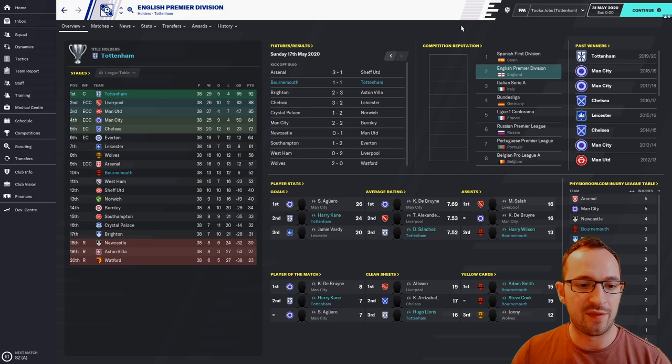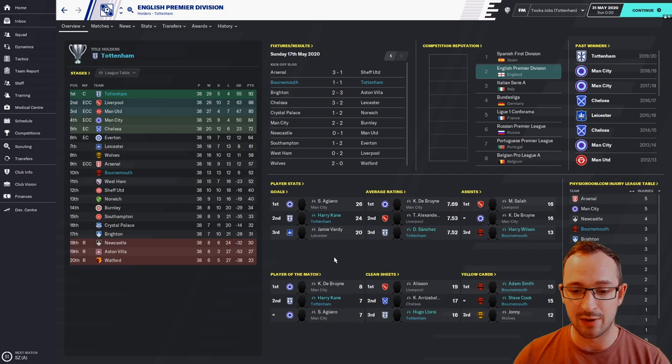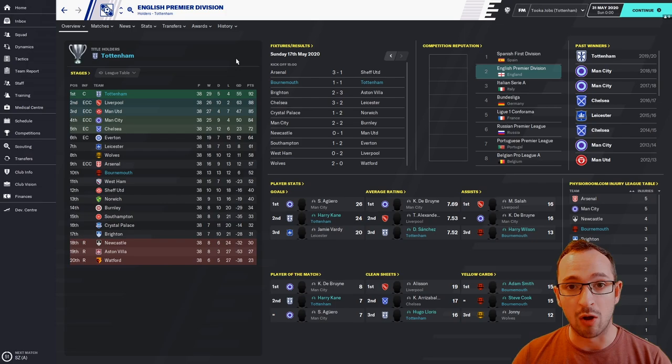Welcome back. Starting in the Premier League with Tottenham — they ended up winning the league, which is absolutely fantastic. It's always nice to see a team that's not Liverpool or Man City win. 29 wins, 5 draws, 4 losses, 55 goal difference, and 92 points. Harry Kane finished second on goals with 24, Sanchez the centre back was third with an average rating of 7.52. Bournemouth finished 10th — predicted 14th, so it is an improvement, but I've definitely had tactics that worked better for them.